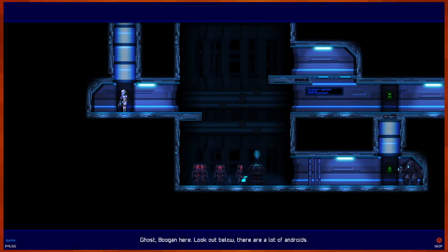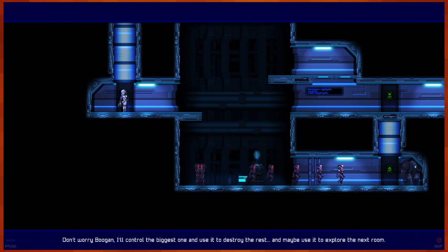Ghost, Boogan here — look out below. There are a lot of androids. Don't worry Boogan — I'll control the biggest one and use it to destroy the rest, and maybe use it to explore the next room.